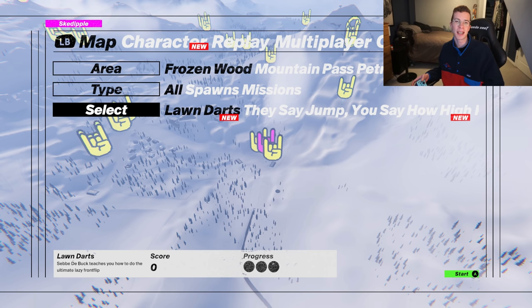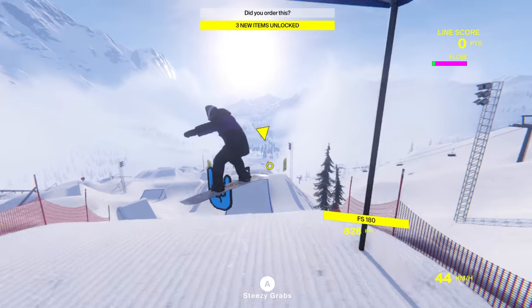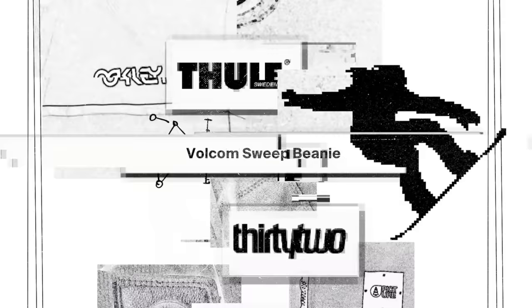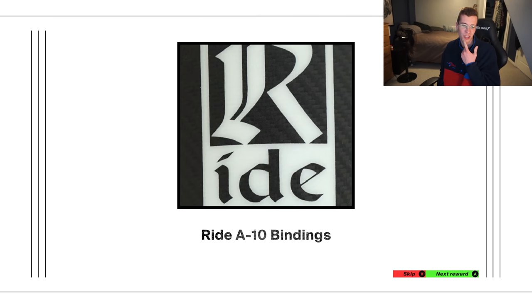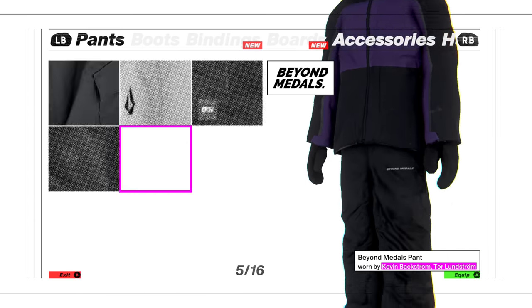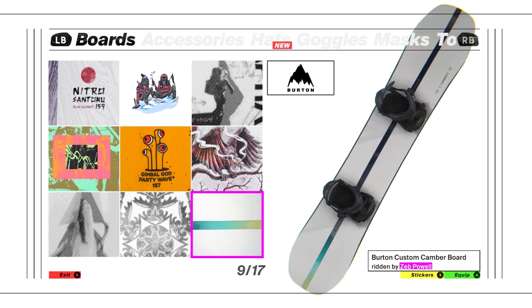So let's give it a go. Three new items unlocked — hold the phone! A custom Burton board, and she's cambered. I want to check out that board most of all. Oh, look at that stripe!